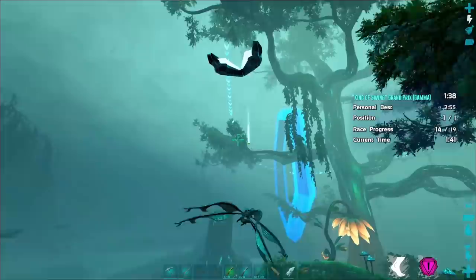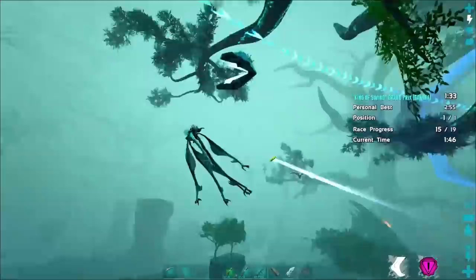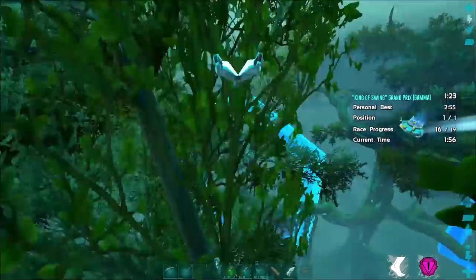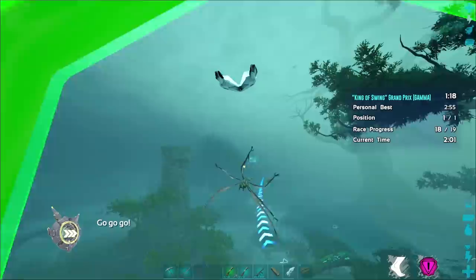Elevation isn't the only issue. Branches, as you can see right here, will immediately stop you if you touch them in any way, and the ground will also stop you if you touch it. An alpha run requires you to be nearly perfect — you need to make sure not to touch any branches, you can't touch the ground, and you have to keep moving at all times.